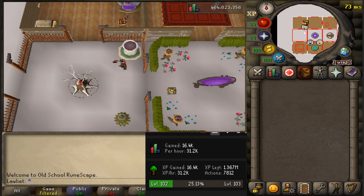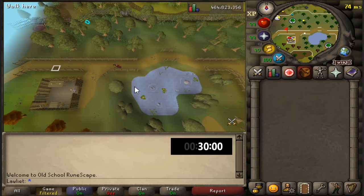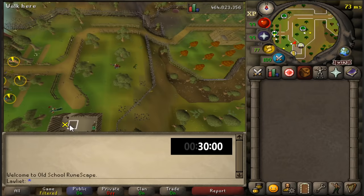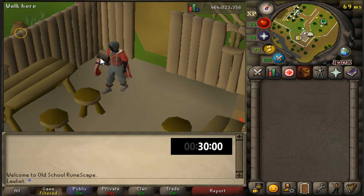Here we are in the Woodcutting Guild. As you can see, there are plenty of trees — a bunch of yew trees down here where no one is at. There is a bank deposit box close to the axe shop, and the ones we'll be cutting are up here with the bank chest close by. We have our lumberjack outfit for the extra woodcutting XP and our dragon axe, which is definitely better than a rune axe. Let's get into it.